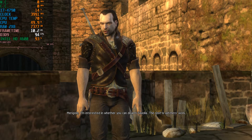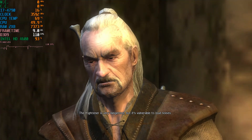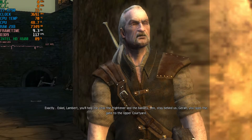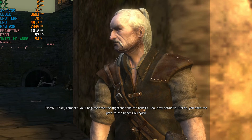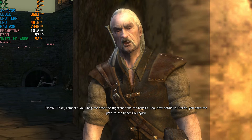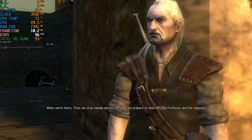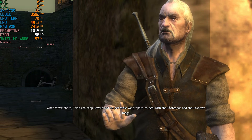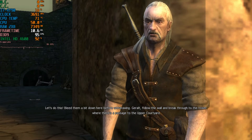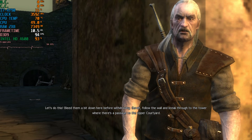I'm interested in whether you can disarm Savola — the rest is Witcher's work. They're coming — the Frightener is very dangerous, but it's vulnerable to loud noises. The bells in the upper courtyard. Exactly. Eskel, Lambert — you'll help me stop the Frightener and the bandits. Leo, stay behind us. Geralt, you open the gate to the upper courtyard. Triss can stop Savola and his pet while we deal with the Professor and the unknown mage. Bleed them down here before withdrawing. Geralt, follow the wall and break through to the tower where there's a passage to the upper courtyard.